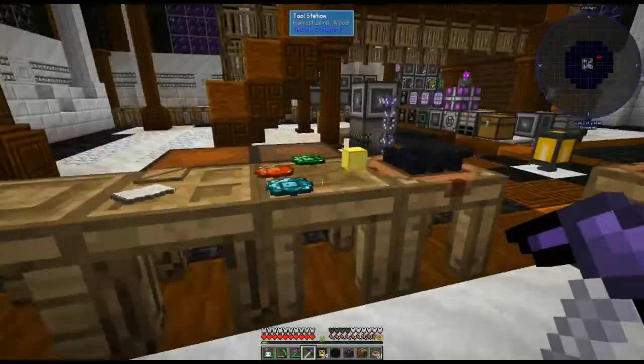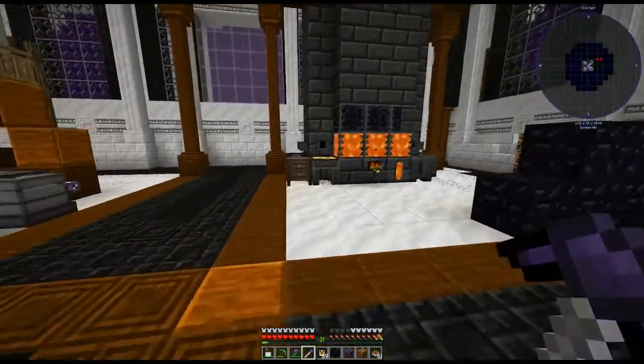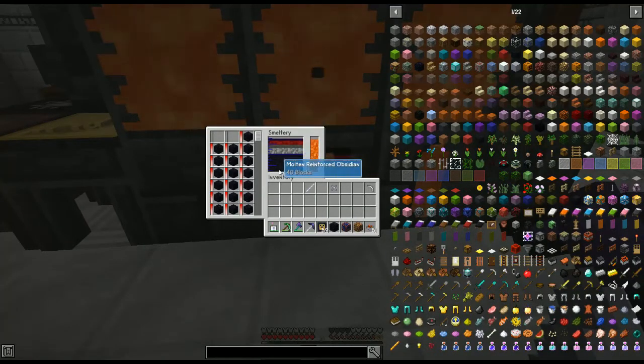Let's get started on how we do this. For the tool parts: for the tool rod pattern we're going to use paper, and we're also going to use paper for the binding. We're going to make a paper pickaxe head as well, but we're not going to use that to make the tool — we'll keep that to the side.